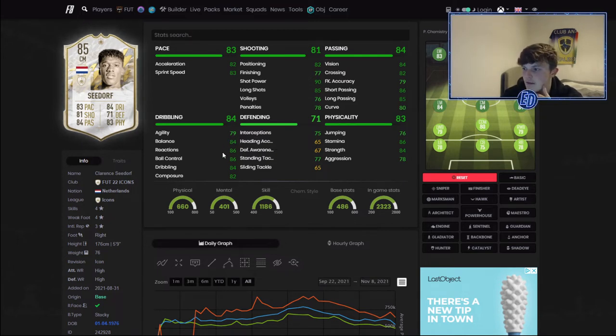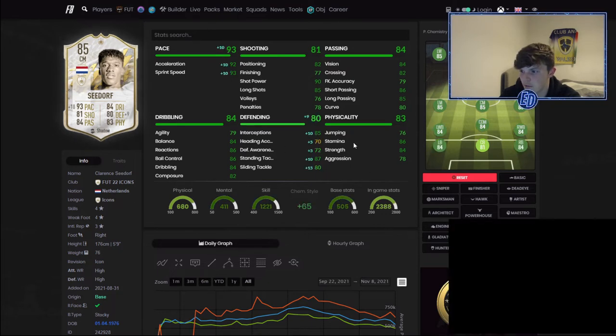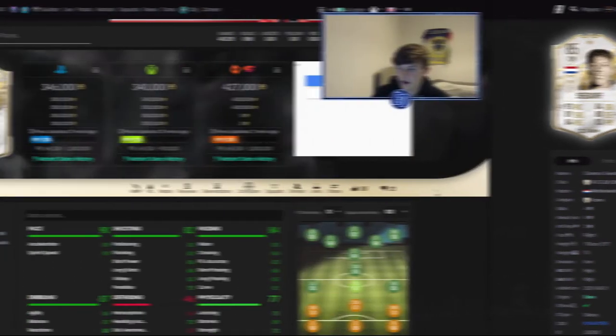Those passing stats could be boosted with chemistry styles — when you buy the player you'll know what you need based on how you use them, and that's why you choose the chem style. Agility is okay but balance is really good, with great dribbling stats overall. Defending is lacking a bit but you can just chuck a shadow on. A shadow would make him a brilliant center mid or even a CDM. Stamina, strength, jumping are awesome. Aggression is a bit low but you can't have it all — Seedorf is a great player.